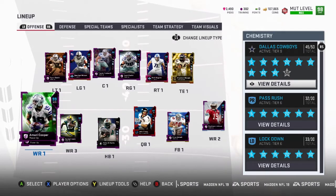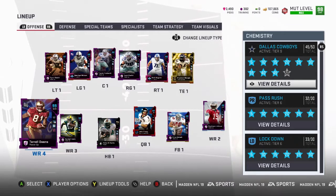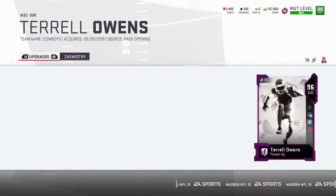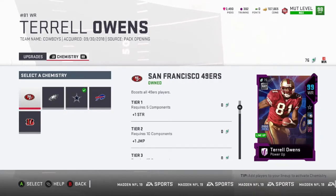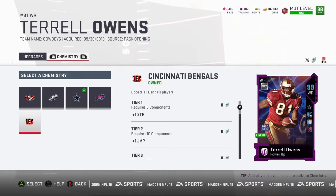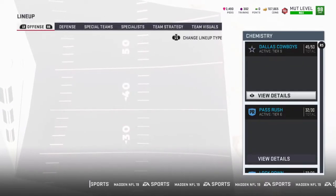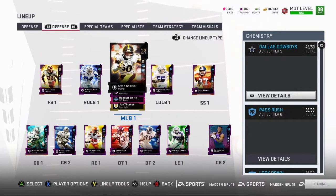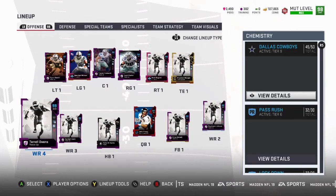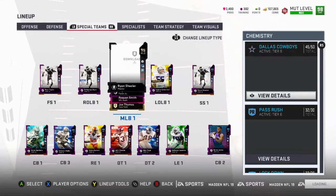The same way I got Terrell Owens to 99 is how I got those other two — without needing 50 out of 50 Cowboy cams. It was pricey, but I upgraded the team. Terrell Owens played for several different teams: Buffalo, Eagles, San Francisco, and the Cincinnati Bengals. The first basic thing to cover is Sprinter and Go Deep — that's a small but important part of it.